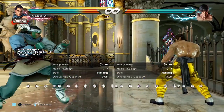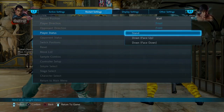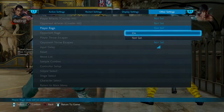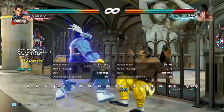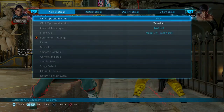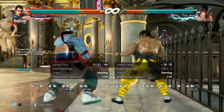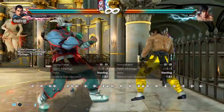Two honorable mentions: first is the rage drive. There are so many moves to cover — his wall game is insane and I don't understand why people say he sucks. The rage drive can lead to a lot of damage if placed correctly at the wall, and if it gets blocked at the wall it's plus three which is good. It also does chip damage, so you can potentially finish off an opponent who only has a sliver of health left.